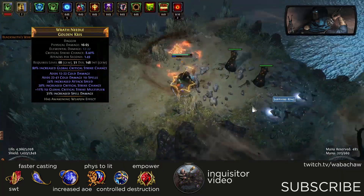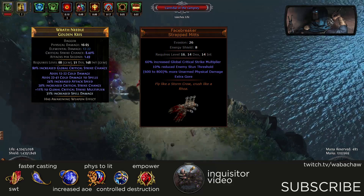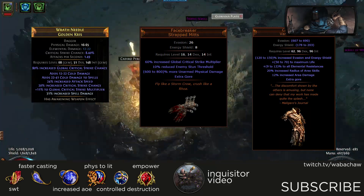For gear you will want a spell dagger with as much crit, crit multi, spell damage, and attack speed as possible. Facebreakers in your glove slot, Carcass Jack in your chest, and rare pieces with as much life, energy shield, and resist for the rest.